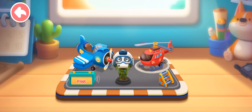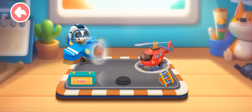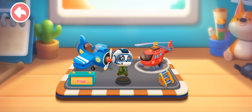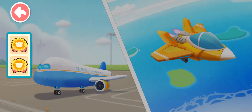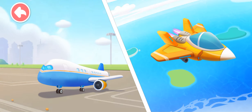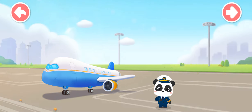The pilot can fly a plane freely in the sky. Let's experience it — we need two flight badges this time. Which plane are we going to fly? Airliner. I'm Kiki, the airliner pilot. It's my job to fly the plane and get the passengers to their destination safely.